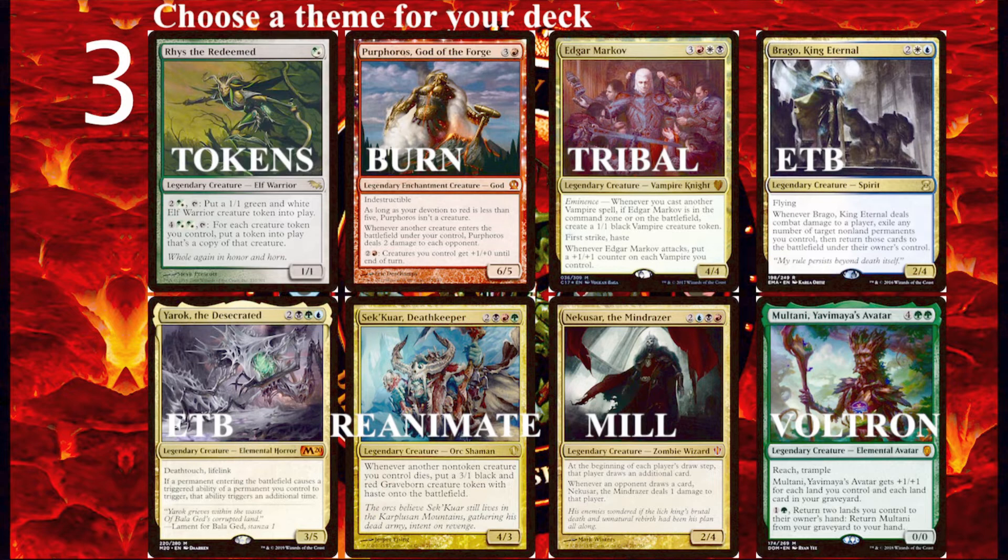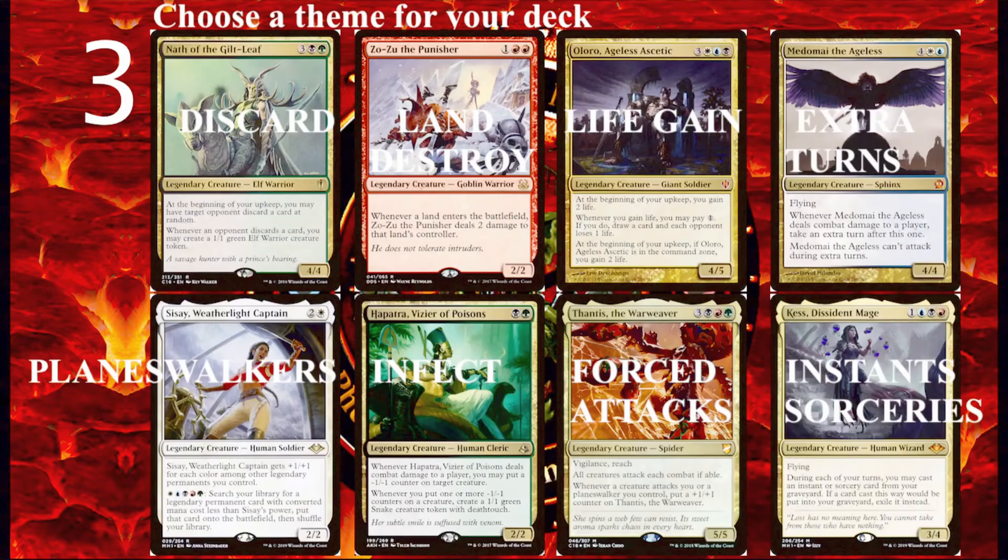And last, we have Voltron — a strategy of having a single creature that can kill the opponent in one or two blows because it is loaded with auras and equipment. Multani is a great Voltron commander who can get huge. Voltron in commander also works great with the commander damage effect — as long as your commander deals 21 or more points of combat damage to an opponent, that player automatically loses. There are many more themes: discard, land destruction, life gain, extra turns, planeswalkers, infect, forcing opponents to attack, copying instants and sorceries, or just doing infinite combos — tutor up that infinite combo and win the game on the spot.